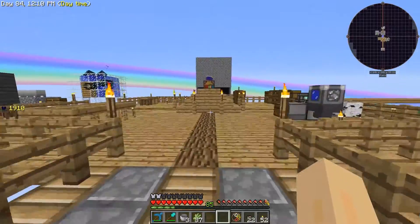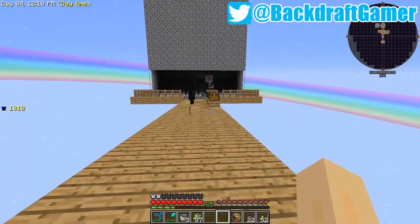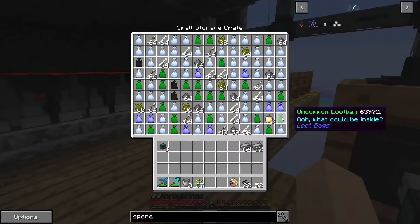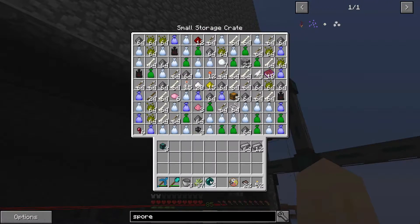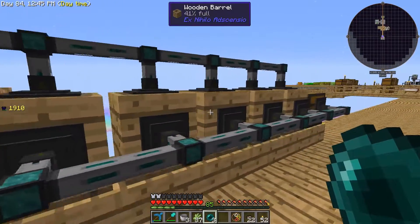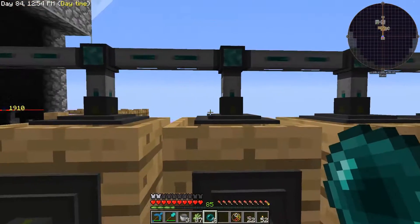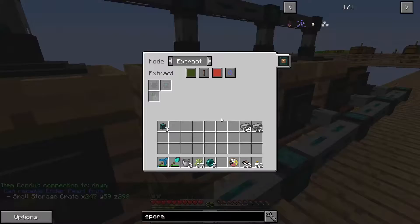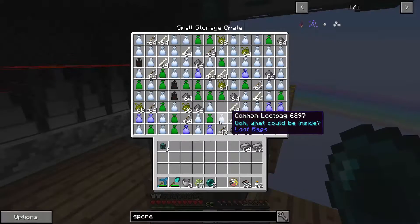We're going to make a better storage system for this thing because as you can see it is already full — it's insane. I'm going to grab those ender pearls. The first thing we should do is make an auto compressor for all of these loot bags so we can start getting some legendary loot bags. I also changed this over here because it wasn't working — I made it so these are dedicated inserters for the rotten flesh and these are dedicated extractors to go into this chest. We already have 52 dirt.